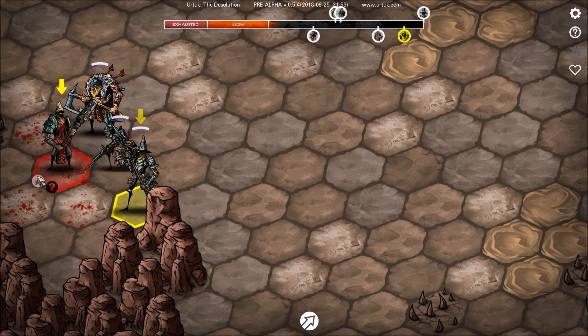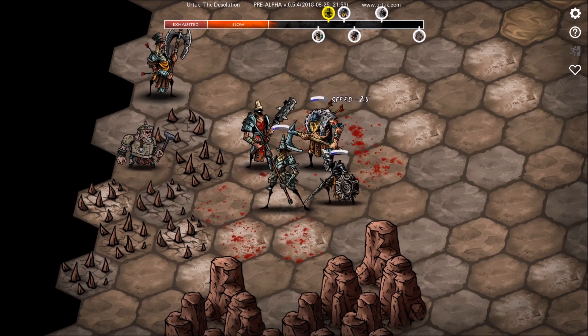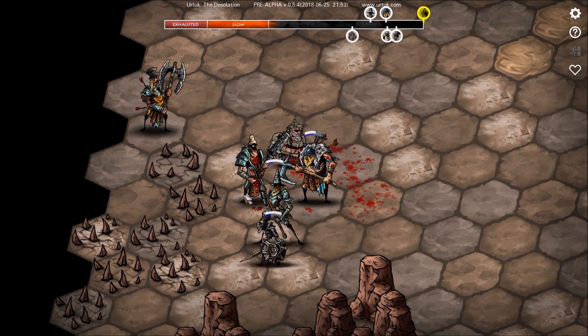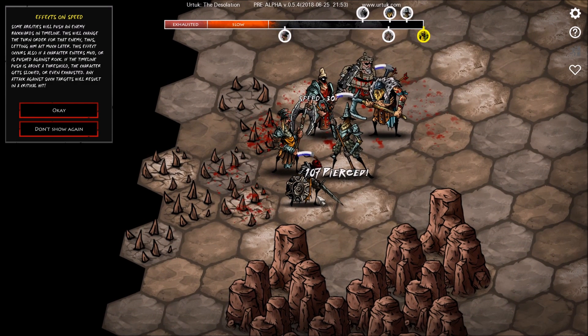I'm hoping this guy's got some range — yeah, he does. All right, run towards the enemy and push him away. That was kind of neat. So he attacked our big dog there. Oh, this little hammer dude ran into the spikes — clearly a trap. Pushing an enemy backwards in the timeline will change the turn order for that enemy, letting him act much later. This effect also occurs if the character enters mud or is pushed against rock. If the timeline pushes above a threshold, the character gets slowed or even exhausted, and any attack against such targets will result in a critical hit.